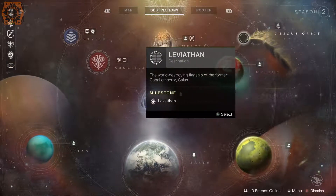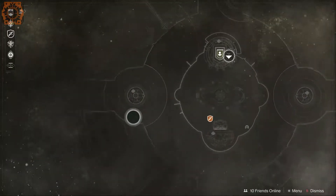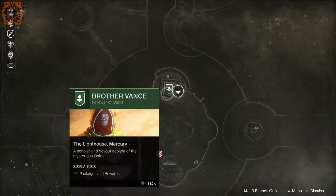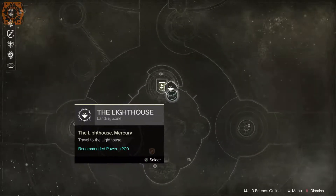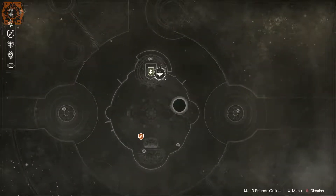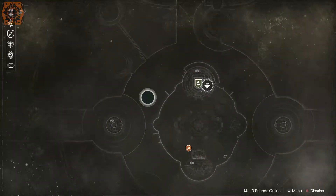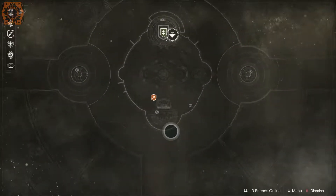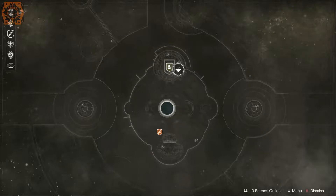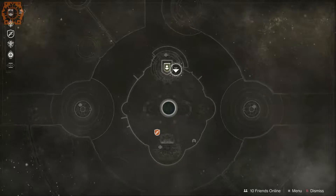So the main new thing is the raid — but also Mercury is here. Unfortunately Mercury is not very big. You come in right here by Brother Vance, you've got just the one landing zone and there's not much here. For the most part Mercury was kind of a way to get to the next mission honestly. I still haven't gotten these chests or tried the lost sector yet, but I have done the public event that takes place right in the center — that's actually a pretty fun event. I've done both the heroic and standard version.